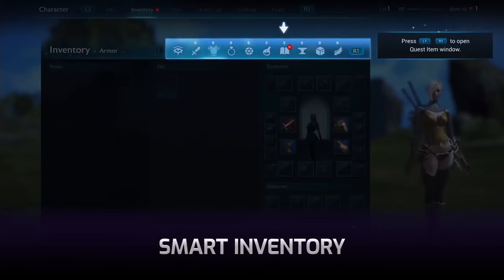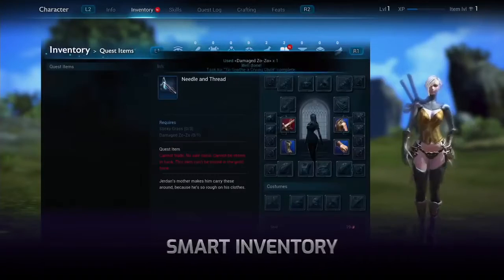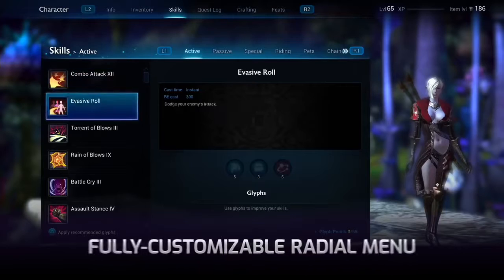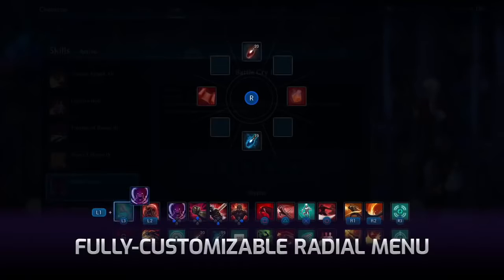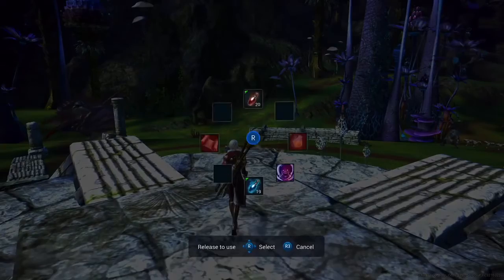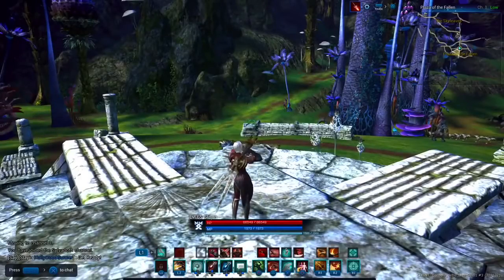One especially great addition is a new smart inventory that will automatically group items of similar types into categories for easy access. A new radial menu in your skill bar allows quick access to eight fully customizable slots. You can assign these slots to things like items, consumables, skills, and even emotes.